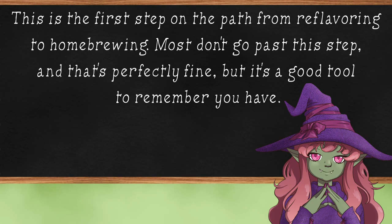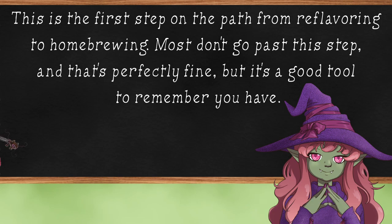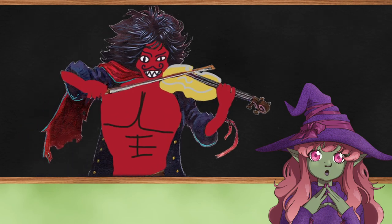Goblins might fit an environment but give them a climb speed and they're great for your spider lair. The animated silverware swarm becomes a gleaning-supplies creature by swapping slashing for acid damage. Change the fiddle and bone stats out and you get a minor devil with a golden fiddle challenging your soul because he thinks he's better than you. Just remember that adding too much can mess with the difficulty.